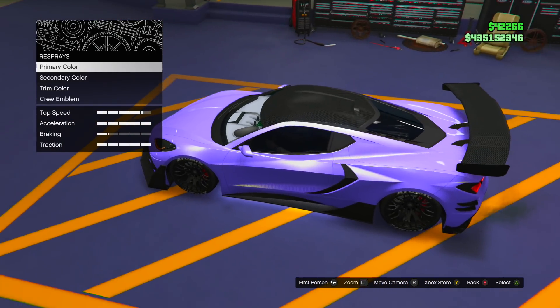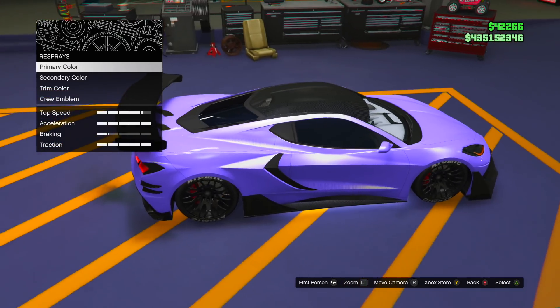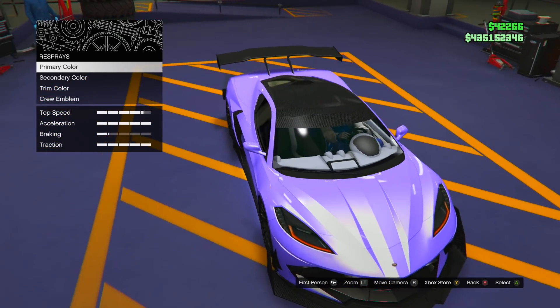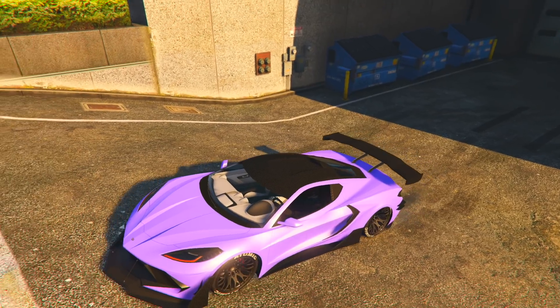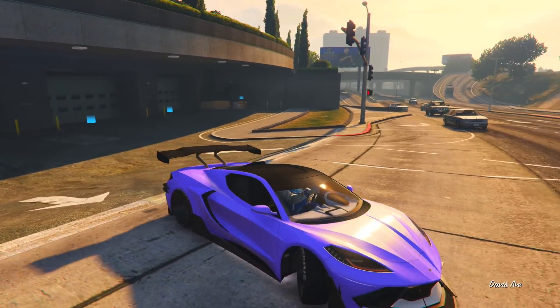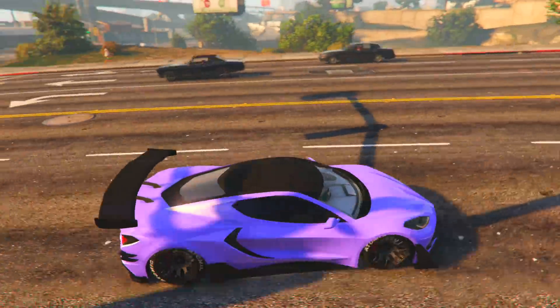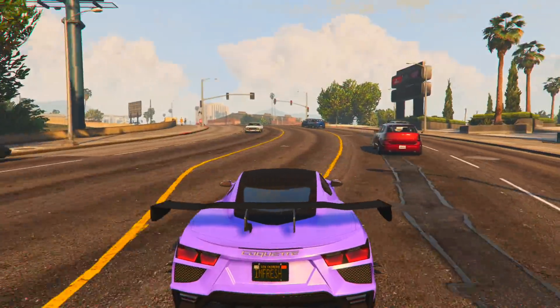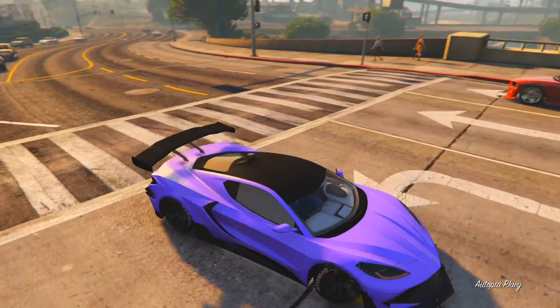I never thought I'd like this one but it kind of grew on me. Let me go ahead and take it outside to show you how it looks in the sun — cars look way better outside. Here we go, outside with the crew color on the car. It's very nice — like a lavender purple slash pink. It looks very clean, and in certain angles in the sun it looks even better.